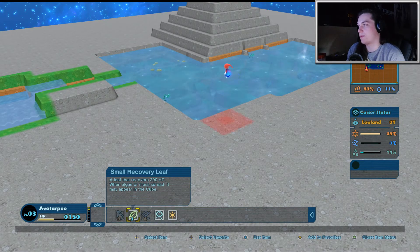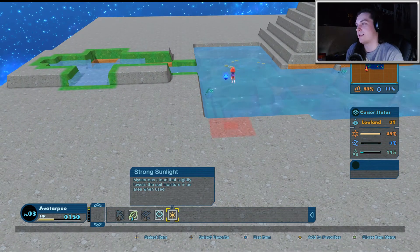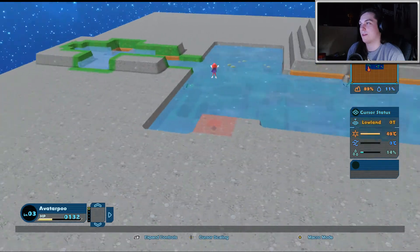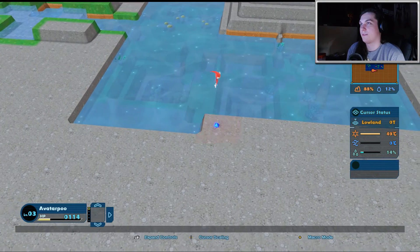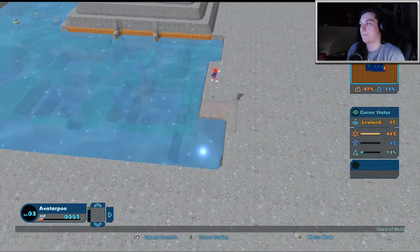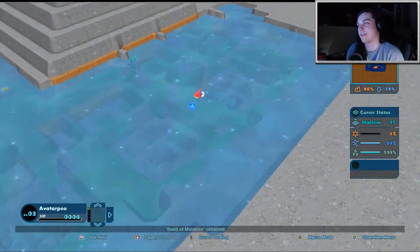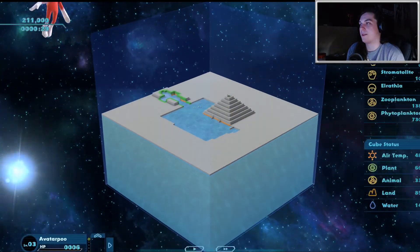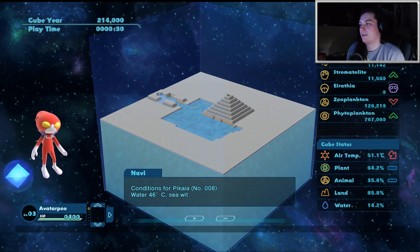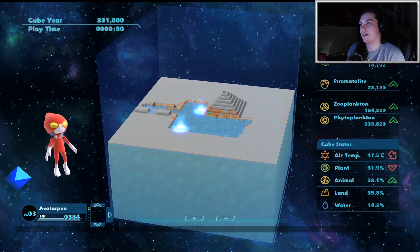I think I might have more items. Small recovery leaf, rain cloud — mysterious cloud that slightly raises the soil moisture in an area. Strong sunlight — mysterious cloud that slightly lowers the soil moisture in an area. I might use those later. What I'm going to do is lower this and expand the water a little bit, because the algae won't grow if it's not in the water. The more we lower the land, the warmer it gets. The more we raise the land, the colder it gets.